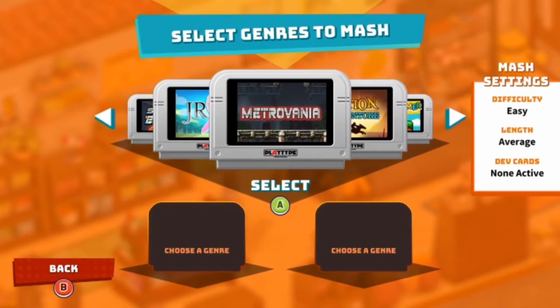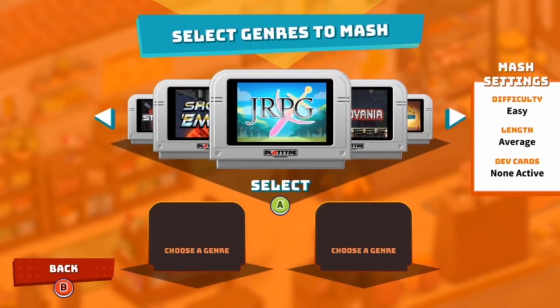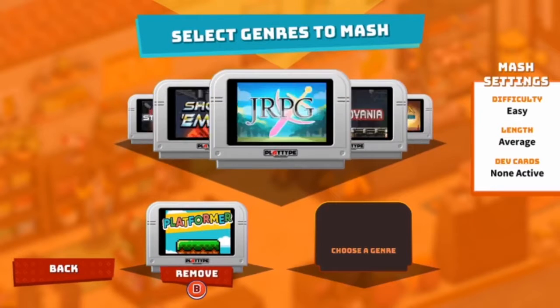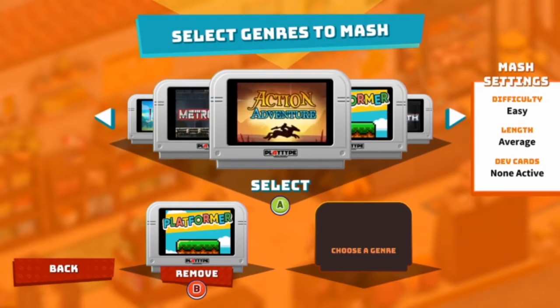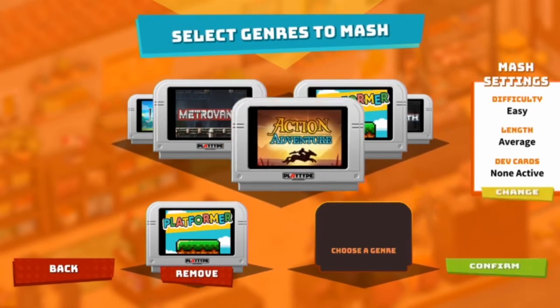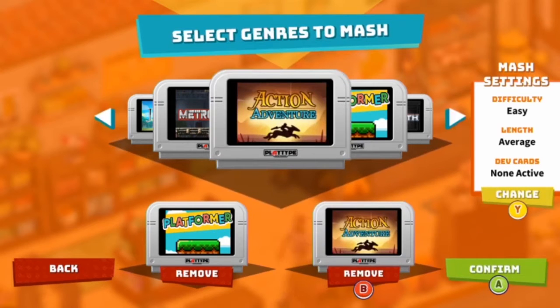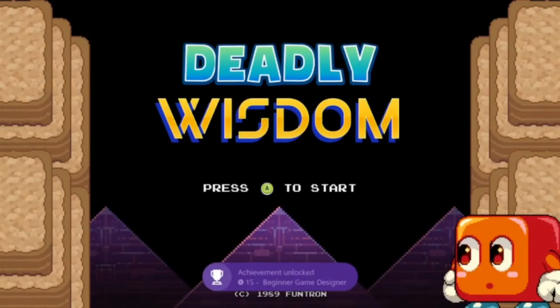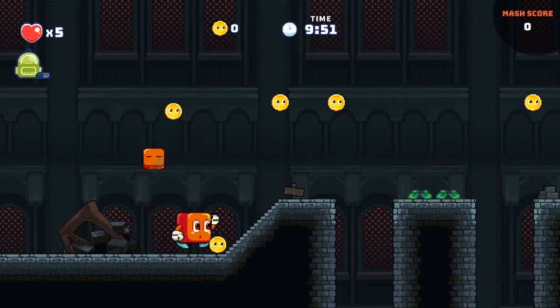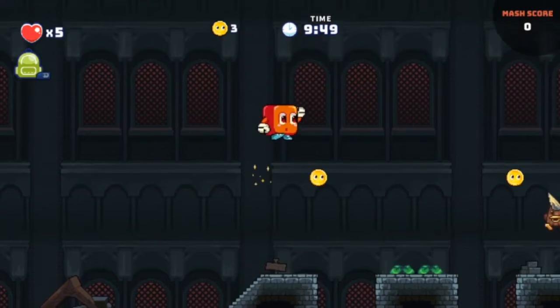I'll give you 10 seconds to type in what you want. First one came up was Platformer, and the second one is Action Adventure. So, platformer action adventure — Deadly Wisdom. Beginner game designer — used all genres at least once. Sweet. Okay, so we've got a pseudo Mario clone here.